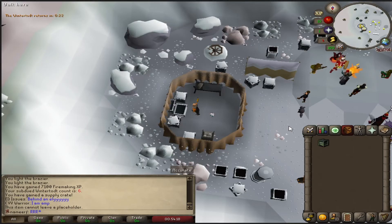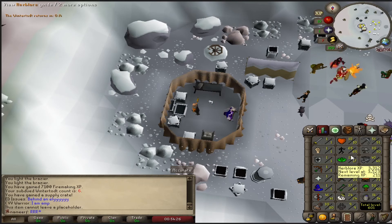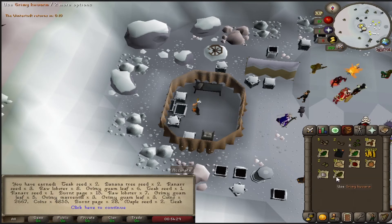We got another high point game. We got our 29 Construction requirement for everything on Fossil Island — we actually got to 30. Up to 71 Firemaking and 37 Fletching. So let's open the crate: 20k cash, some burnt pages, 5 teak seeds — that's actually awesome, really good.